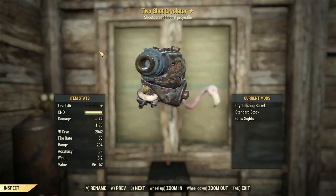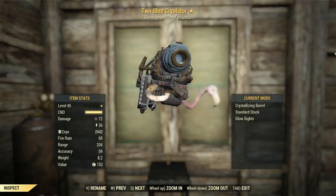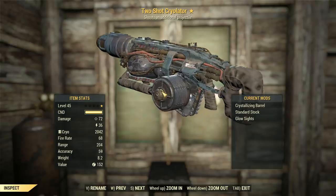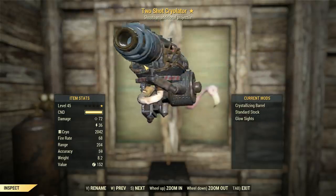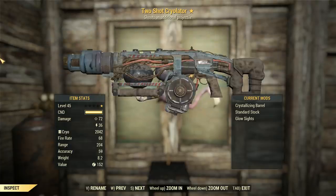A couple of things have changed about this weapon since I last looked at it, and a couple of things have stayed the same. Look at this ammo — that's a fusion cell in there. It's yellow, it's a fusion cell, and not only that, it's backwards. That's the head of it, the part you plug in — it's literally backwards.